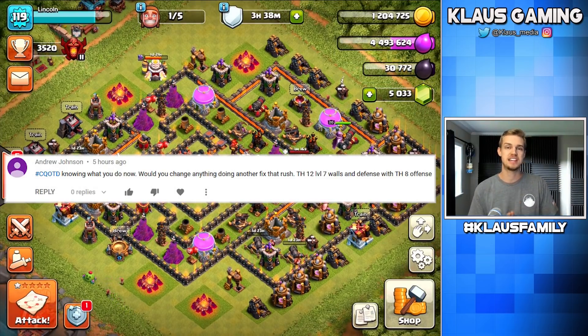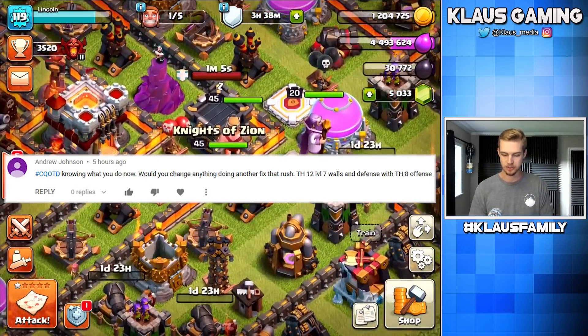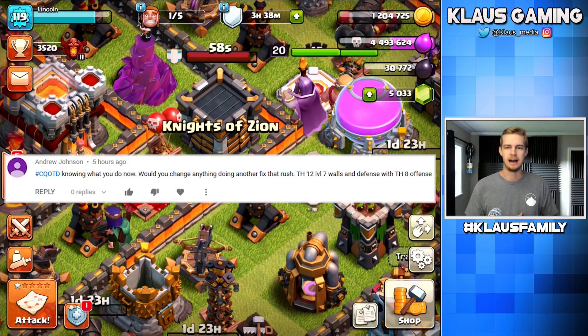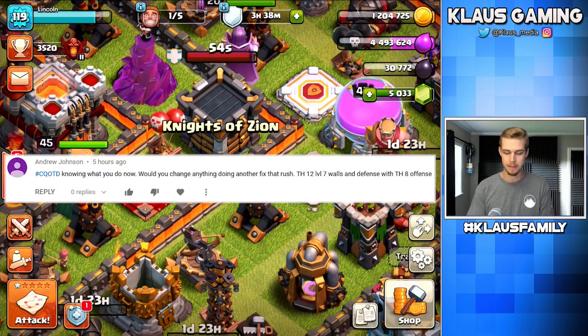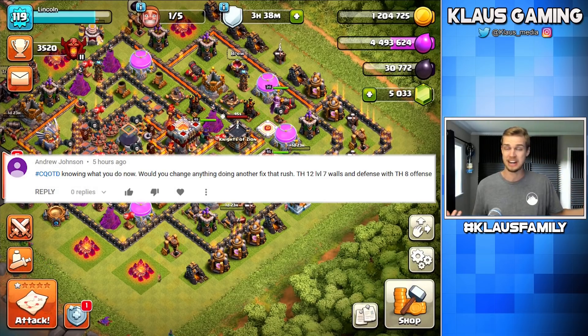If I could do Fix That Rush again on a town hall 12, would I do anything different? I would say no. I think the way I've done it has been really successful — focusing on dark elixir, trying to get my heroes upgraded. With the excess elixir I managed to max my warden, which was awesome. Focusing on heroes is very important. Pouring extra loot into walls is important too — that makes you a whole lot less of a noob. And maxing out your traps makes your base a lot more difficult to take out.